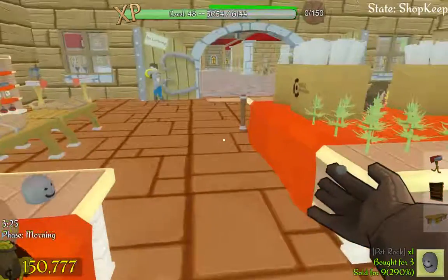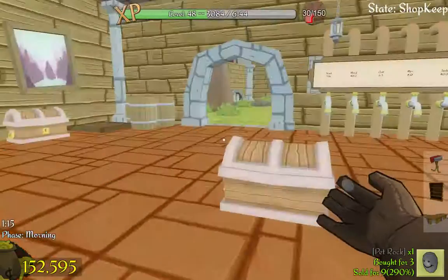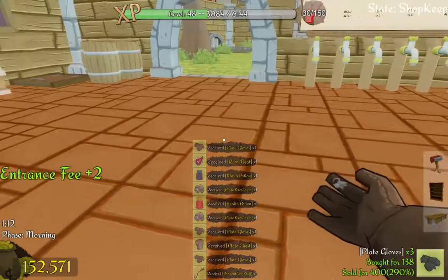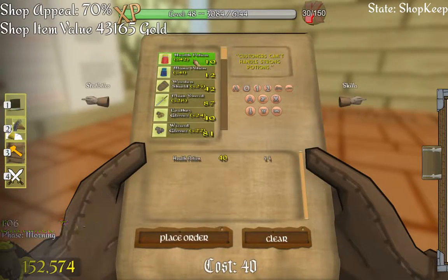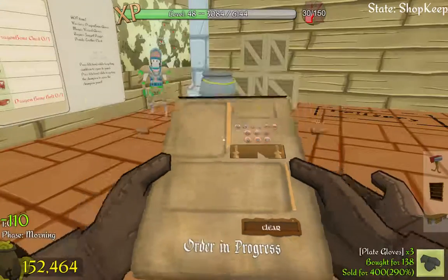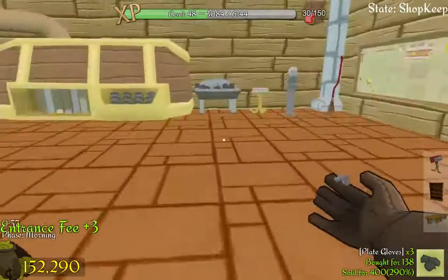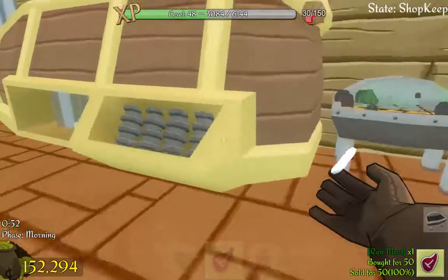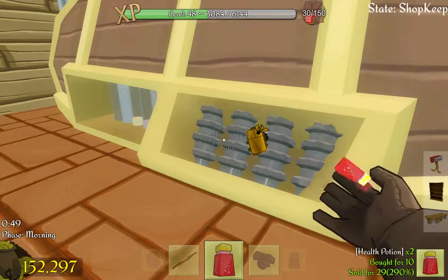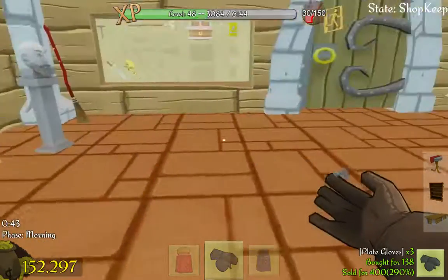So now we have to sell the chest and the belt only — they're almost there. We'll get her potions in pretty soon. Do I have enough bone already? Not really, I'll take some more. All the rest of this can be sold — that's pretty good.